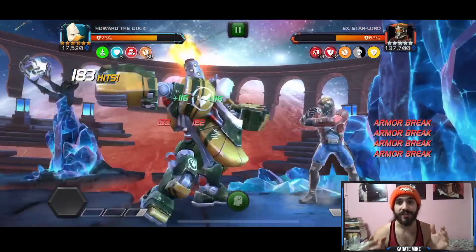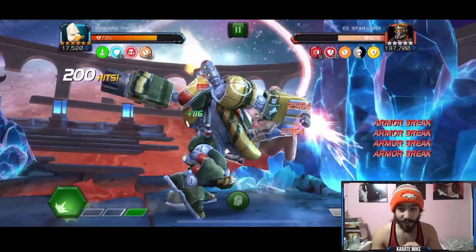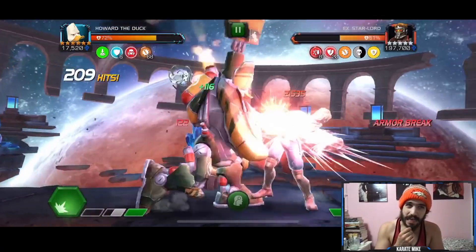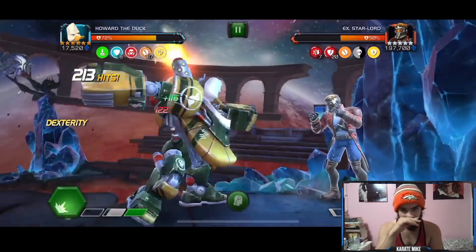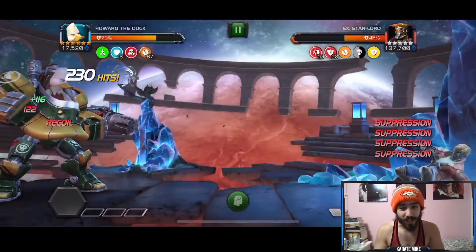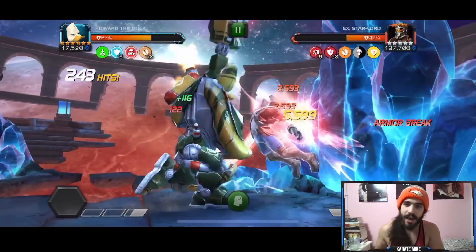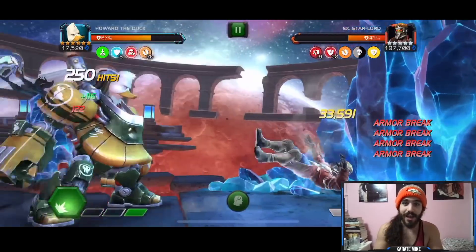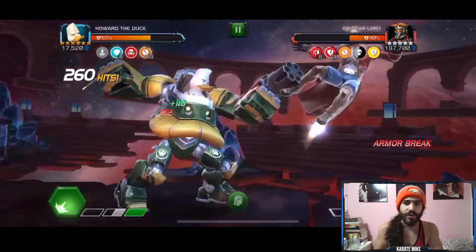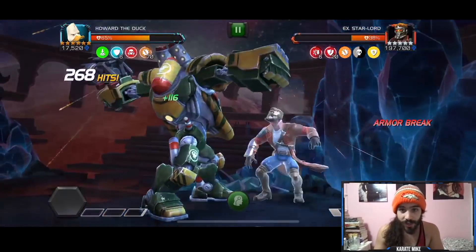Getting through half of Star Lord with under 200 hits is really really good. I just recently got through this guy with Immortal Abomination at Rank 3 and it took almost 500 hits. Howard is getting through Star Lord much more efficiently. The hit counter is high because we have the five-hit heavy attack and the nine-hit Special 2 that we're continually spamming. We've only been in this fight for about three minutes and Star Lord is already down to 30 health.